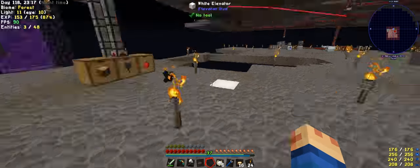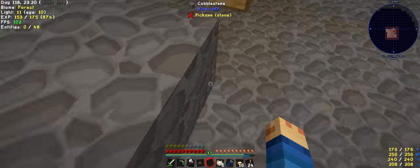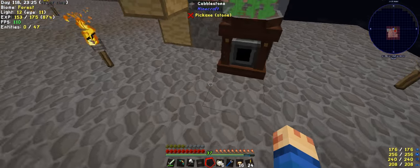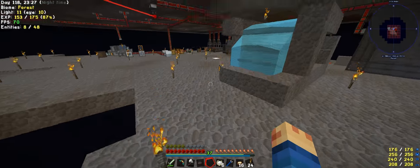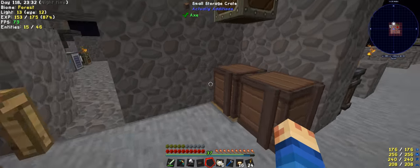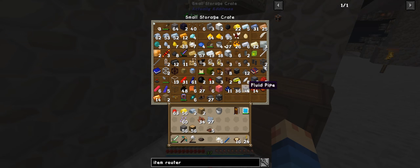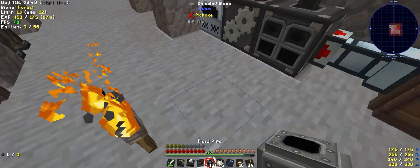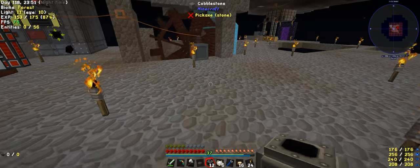If I want to stick with Immersive Engineering, I will need 1, 2, 3, 4, 5, 6, 7, 8, 9, 10, 11, 12 — so we'll need two lots unless I've got spares. Let's have a look — we've got four. And we need some more plates, which I have plenty of. I think I counted to twelve and that should be enough.